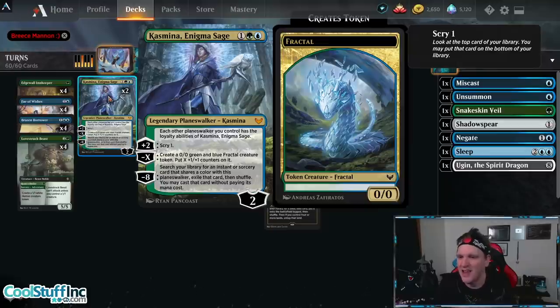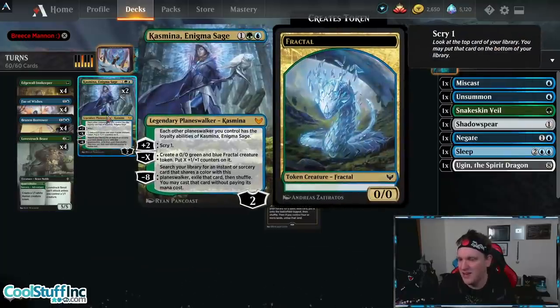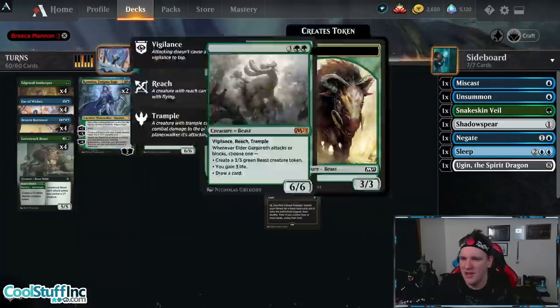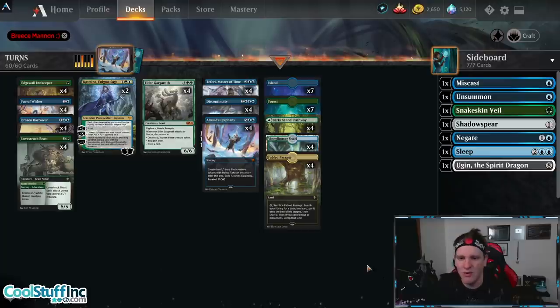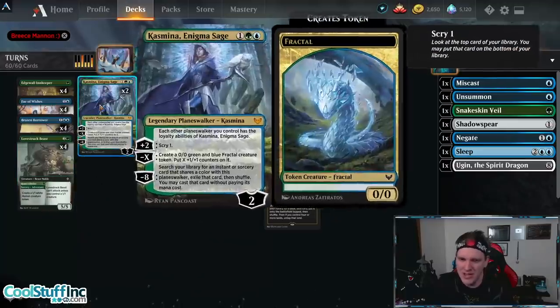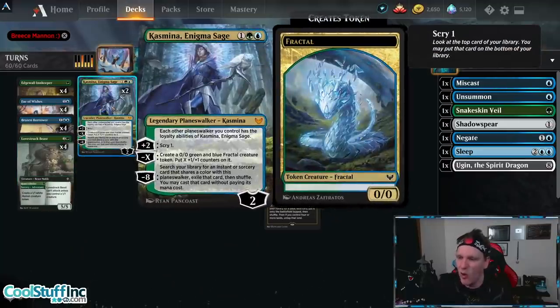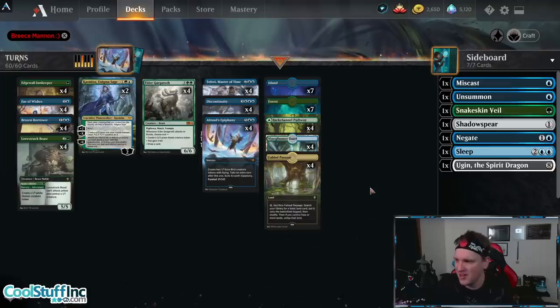Making the fractal isn't very important; it comes up sometimes. The minus eight is pretty good because you can search your library for Alrund's Epiphany and cast it if you want to get an extra turn out of Kasmina, but it doesn't happen very often. Really it's all about comboing with Teferi, Master of Time to hit those ultimates and take more turns. You'll see when we play the deck — I think you'll be very impressed by how this card works with Teferi. I don't like this card in a deck that can't defend it because it doesn't protect itself very well; it usually just gets attacked and dies. But we've got Lovestruck Beast and Fae of Wishes — big bodies to stand between Kasmina and the oncharging horde. Elder Gargaroth is a finisher; the fact that it can attack and draw cards helps you cast more time walks, but it can also just end the game.